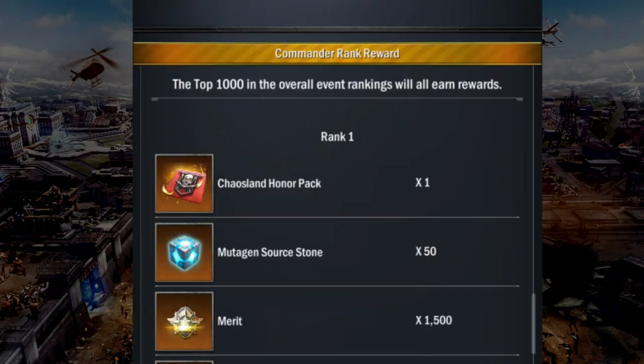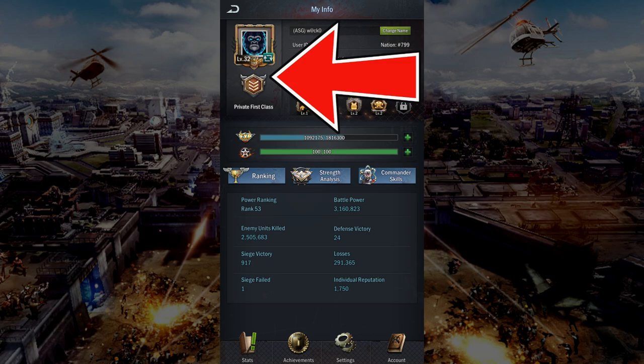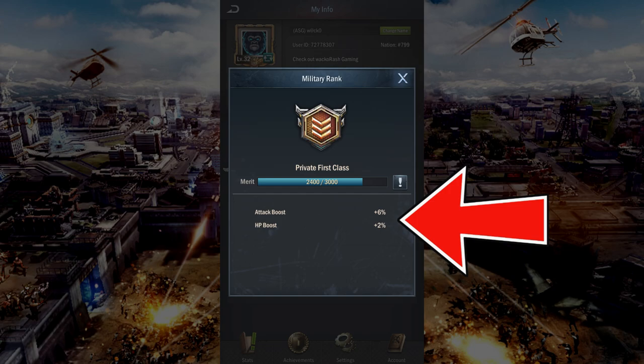You're probably wondering why you should spend time participating in Chaosland. The most valuable rewards are the merit. You earn a lot of merits from the Chaosland event, and those merits are then added to your military rank to provide attack bonus, HP bonus, and additional troop capacity.